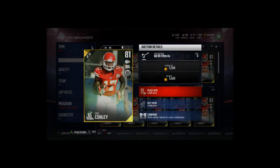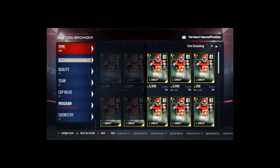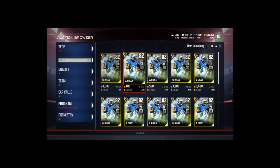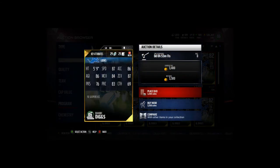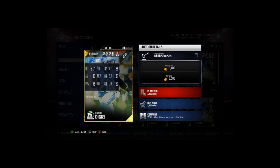The salary cap is really high on Chris Connelly so you wouldn't want to use him in salary cap games, but it's a pretty good card and we're going to pick him up. I see that way too often — someone buying the more expensive card when there's a cheaper one right there. Finally, Quandary Diggs is going for 3000 coins with 87 speed, 86 acceleration, 86 agility, 84 man, 87 zone, 76 press, 83 play rec, and 69 catching.